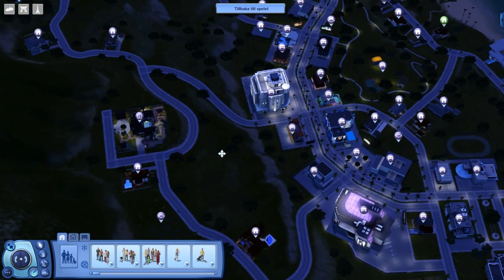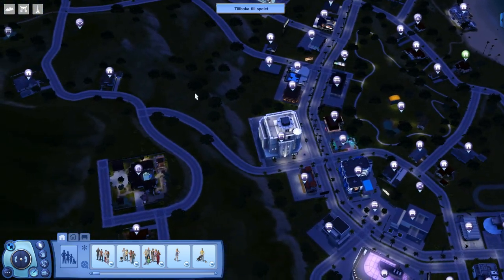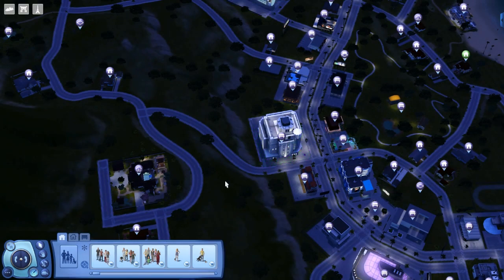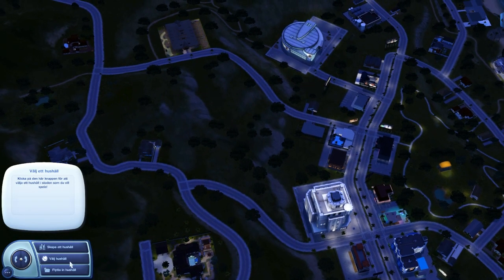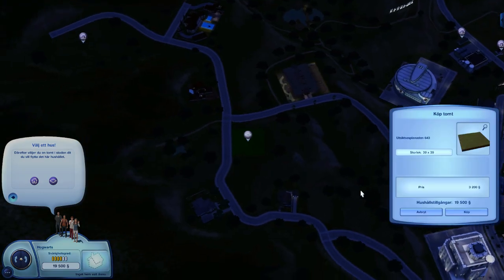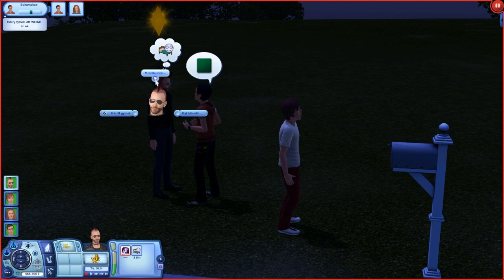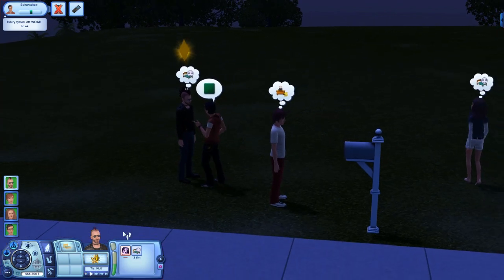Welcome to Starlight Shores, which comes with the Showtime expansion pack. We can't move into our big house yet because we don't have the money, so we're going to choose our family and put them on an empty lot. I also forgot to use the free real estate cheat code to move directly into the house, so we have to go the hard way.